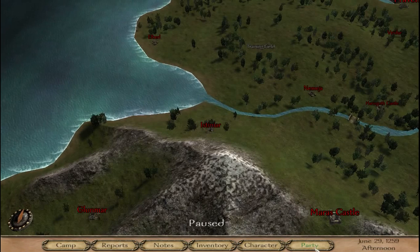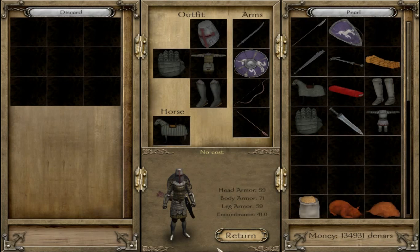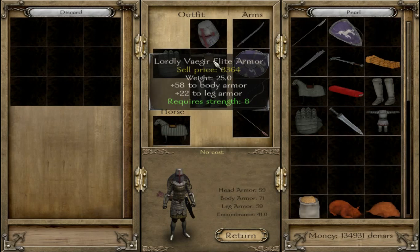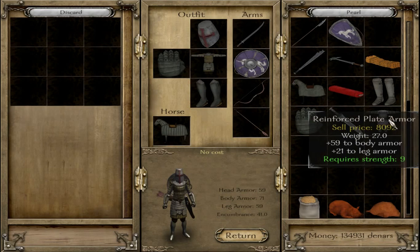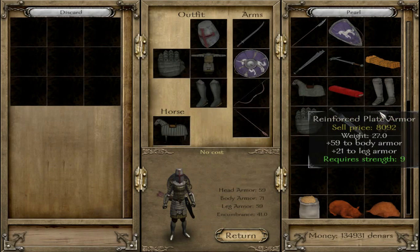This is a setup I used for the bulk of the Empress achievement and the Golden Throne achievement. It took a while to get to this level, but check out the Lordly Vhagar Elite armor. Now this is a really powerful armor — you get plus 58 on the body armor and plus 22 on the leg armor. There are some that are better; for example, I managed to pick up the reinforced plate armor and that's 59 and 21, so it's slightly better on the body armor.